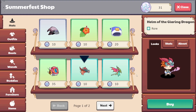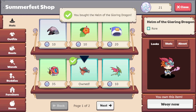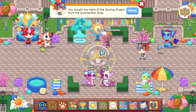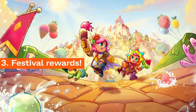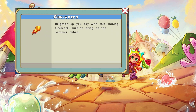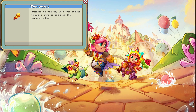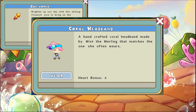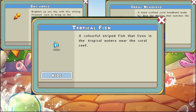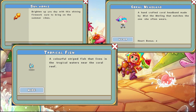Once you've earned enough Sand Dollars from battles, it's time to cash in on this year's exclusive Summerfest prizes at the Summerfest shop. This year's prizes include a bundle of 5 Sunworks, lighting up your play session anytime, anywhere — simply use it to see some fireworks pop off. There's also a new coral headband that's perfect for wearing to the beach or for chilling around with your favorite pets.